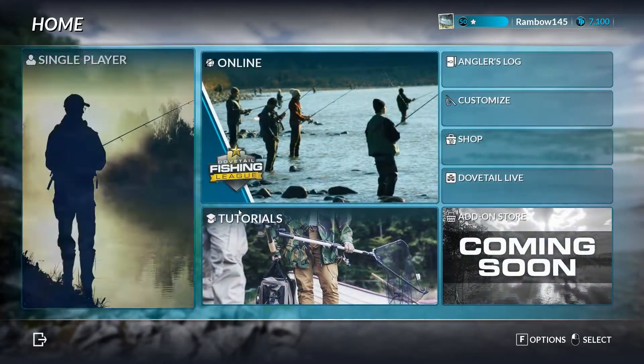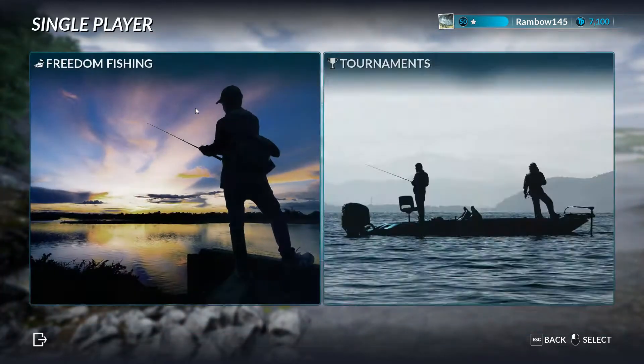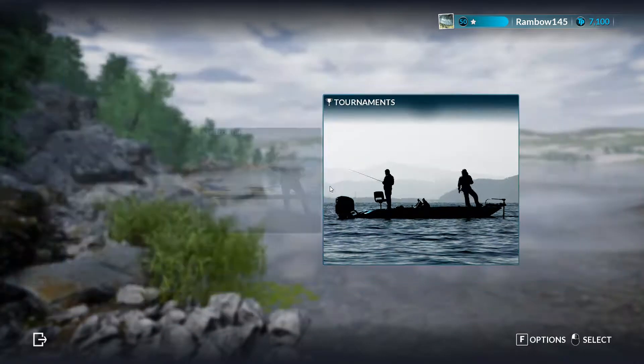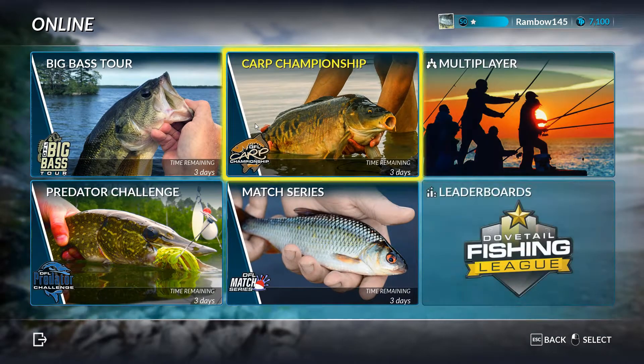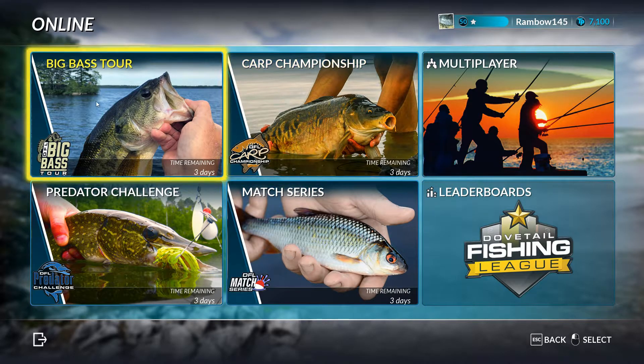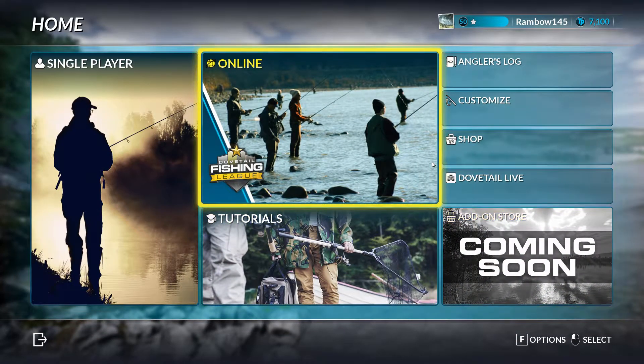Basically what it was is, when you sign up for Dovetail Live or whatever — when you first log in it lets you log in — and then you go to online, and when that comes up it would prompt you with an overlay saying 'it looks like you've unlocked' whatever, like the camouflage shirt, and it shows a male and a female. It also had a boat for a while — I didn't think I got the boat but I finally found it — but I still cannot find the clothing.